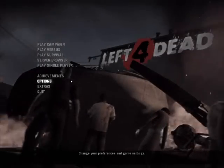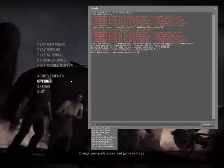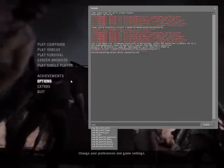So first of all you want to open your console and then you need to type in 'map' and the name of the map you want to play. For example, I'm going to choose a map from Crash Course.